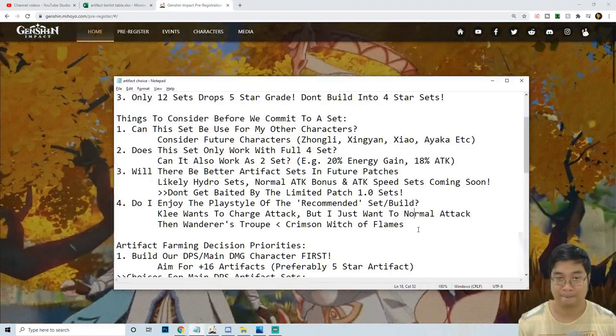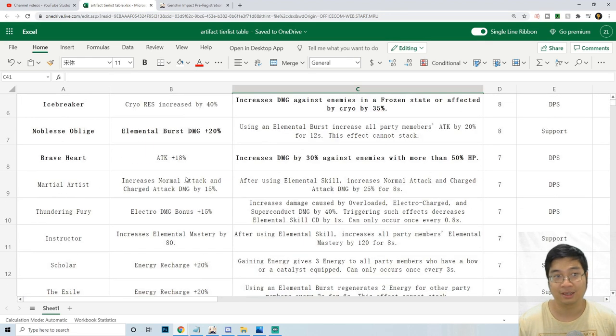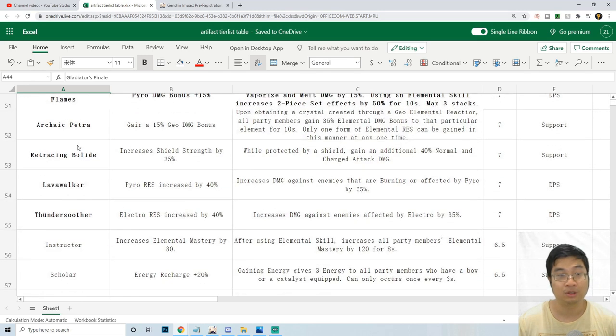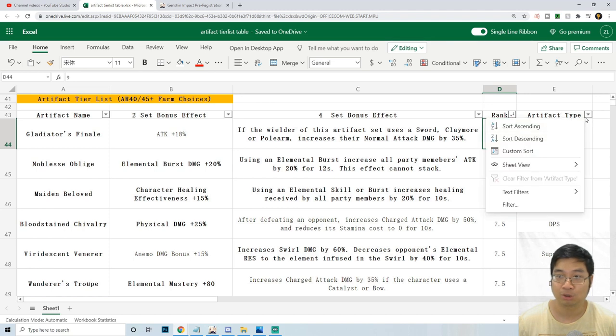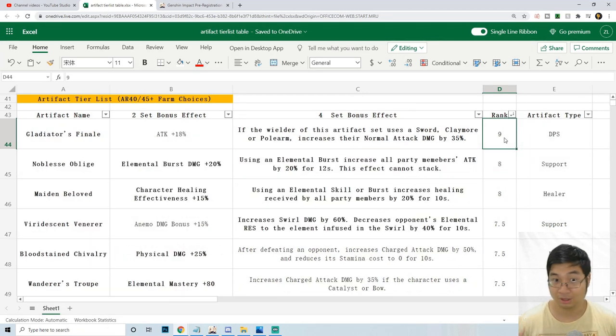Coming to our newly adjusted artifact tier list, this was adjusted for all 30-plus available artifacts into the 12 available 5-star artifacts, which are bolded. The non-bolded artifacts are useful 4-star artifacts that can be used for support characters. I categorized and ranked those artifacts by personal preference — it's not saying Gladiator's Finale is the best artifact, but rather it is the most flexible and most universal. You can of course sort things in descending order for different support builds, making this tier list very flexible.